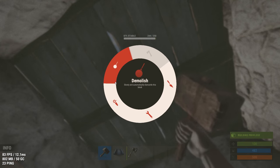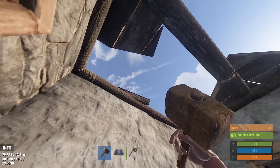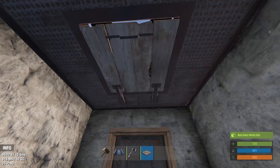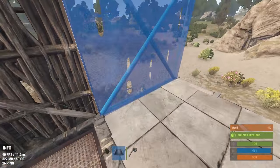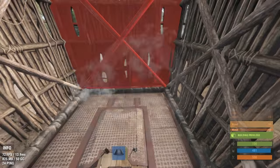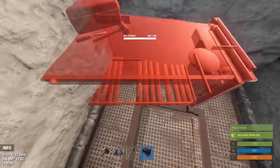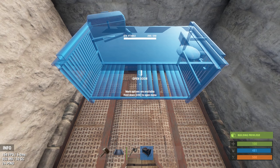Now you can remove the wooden floor above your front door and replace it with the ladder hatch. Upgrade the second floor to stone and place a repair bench above the hatch.